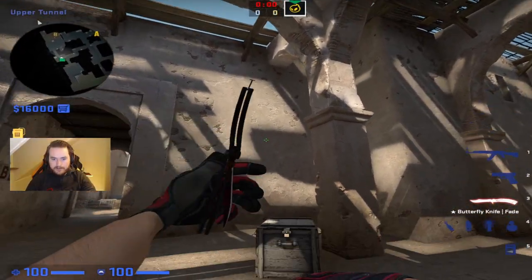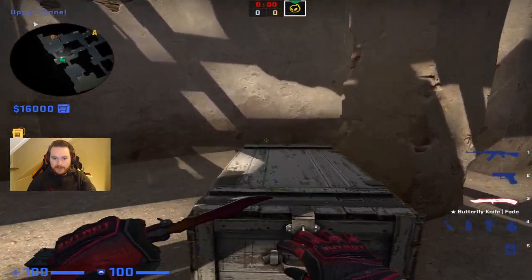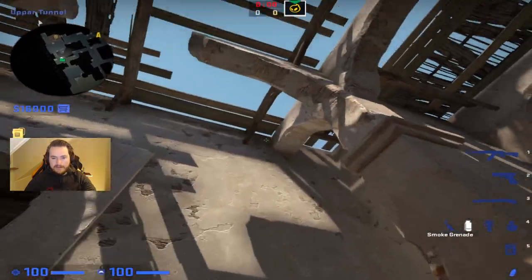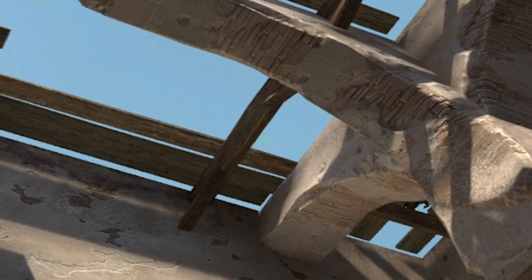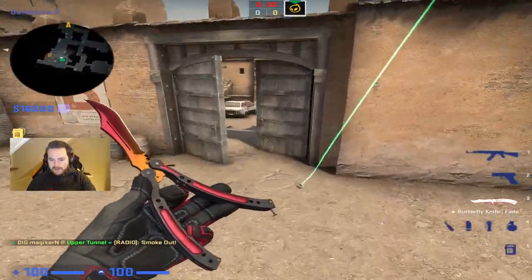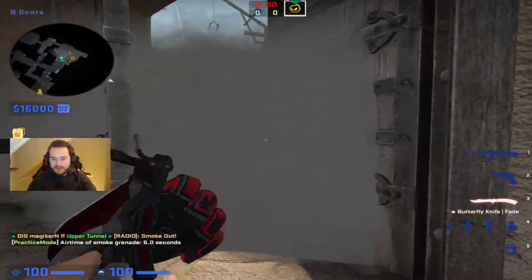We have a smoke to B-doors. This is a fairly simple smoke — there are better smokes but this one is easy and you can do it pretty quickly. What you do is come behind this box here and aim in this corner where these meet. Make sure you throw it a few times so it doesn't hit the boards when you're throwing it, but you can keep it out like here so it's pretty safe to throw. It won't be the best smoke but it will definitely do the job — it will block off doors vision.